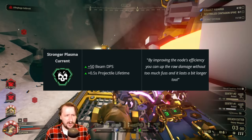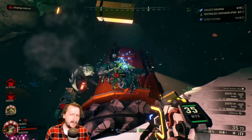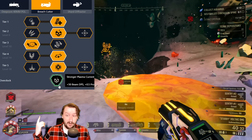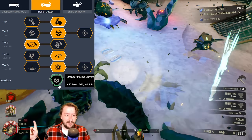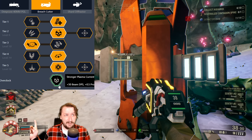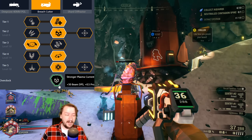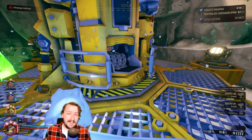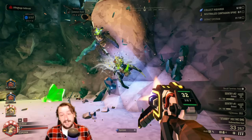Our sixth overclock is Stronger Plasma Current, a clean overclock that gives more DPS and a longer projectile lifetime. Neither is entirely necessary but it does help on missions like dreadnoughts. I built this for maximum damage: larger mag size in tier 1, more damage in tier 2 (though extra ammo is also really good here), quick deploy in tier 3, stun in tier 4 (though armor breaking is another aggressive option), and plasma trail in tier 5. Triple line split or explosive goodbye are also good options in tier 5. I paired this with the Stubby running Well-Oiled Machine, a clean overclock that increases rate of fire and reload speed.